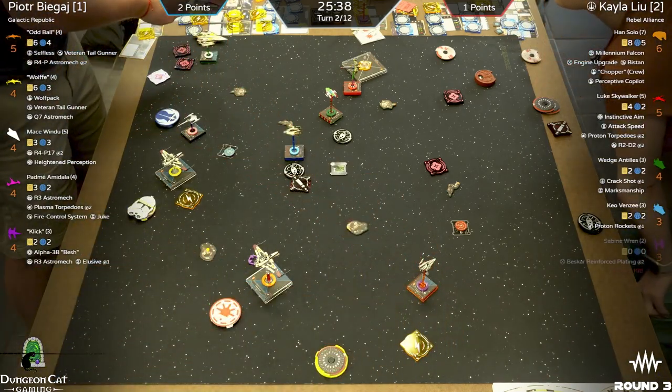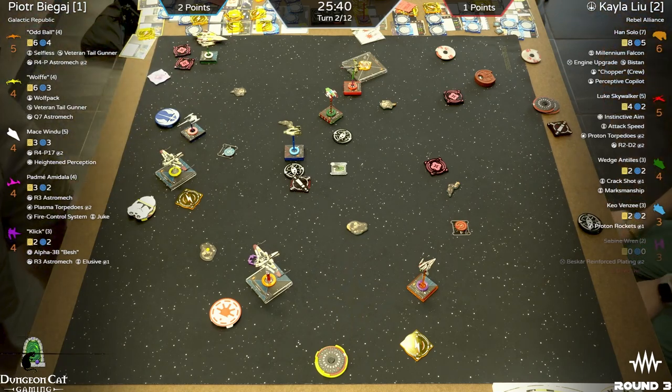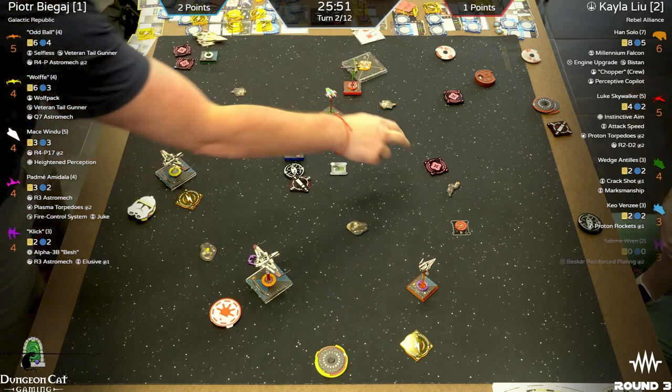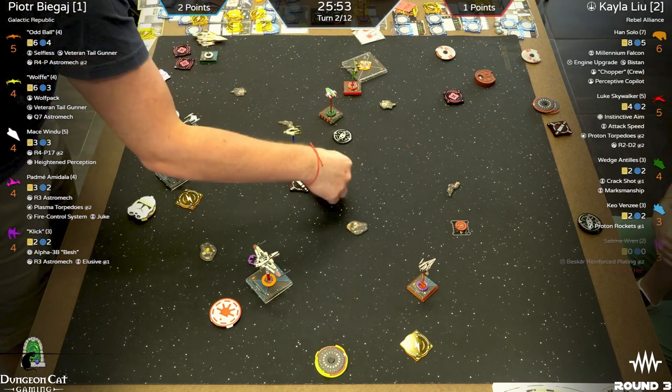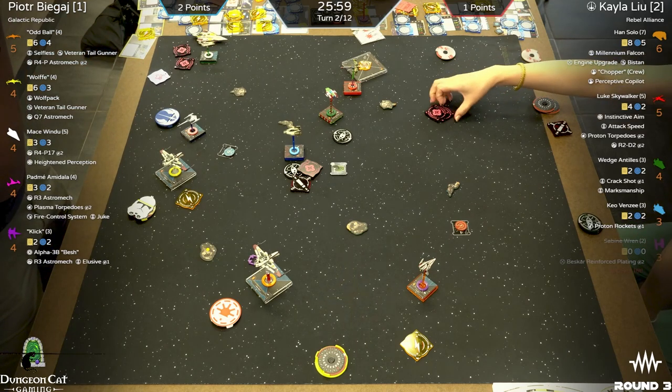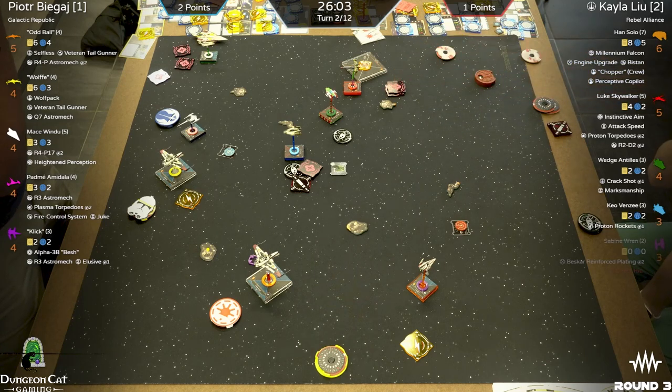Clik banking in there — not sure you're close enough. However, next turn you could do a two-hard and grab it. If you don't take that center point, Kayla knows she's going to be down at least two-nothing in terms of objectives next round. That's my only thought on why you should take the center point — it's a reality that's setting in soon.